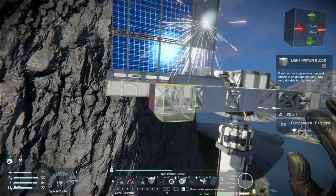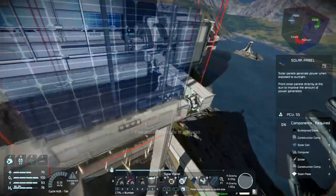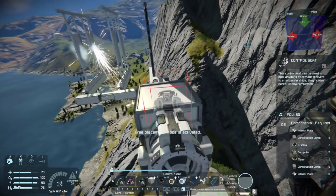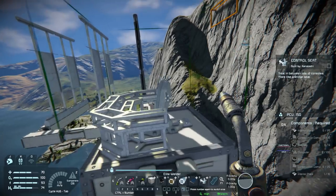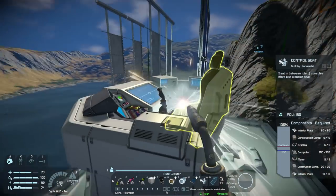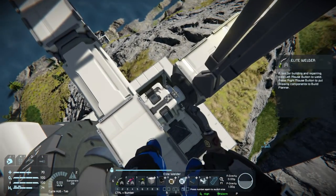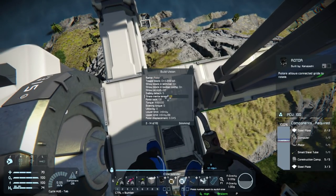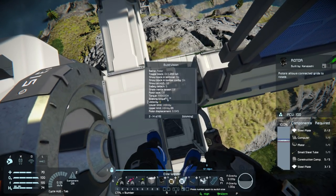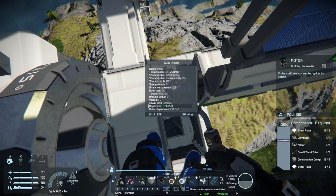Extend this beam out one more block and then slap down the solar on it. I'll plop another control seat here just so I have a place to land and work while this is functioning. The idea being: we are going to very slowly rotate these little rotors here — if I turn them up for velocity going the right direction, excellent. I'm going to set the upper limit to 85 — I've done some testing and 85 works perfectly.